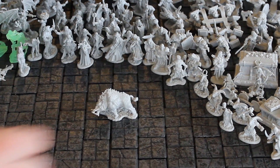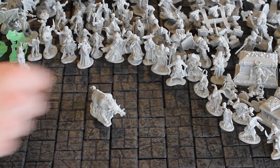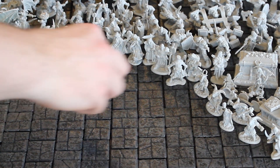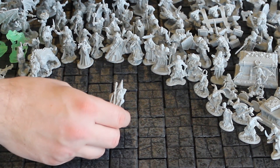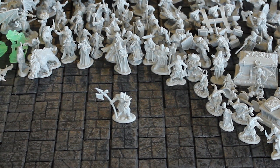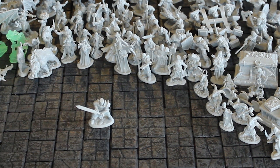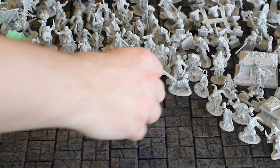Here's a giant dire boar — that's pretty cool. Another greybeard wizard. More of the guardsmen. We are getting to the bottom of this box. Another guardsman there — lots of those. Here's another fighter — this one looks female, kind of hard to tell, but I think that's a female character, again with proper armor.